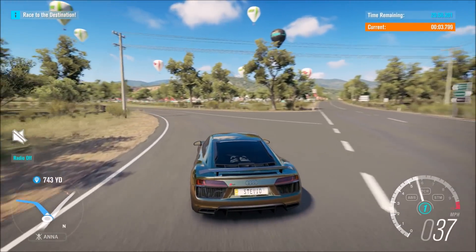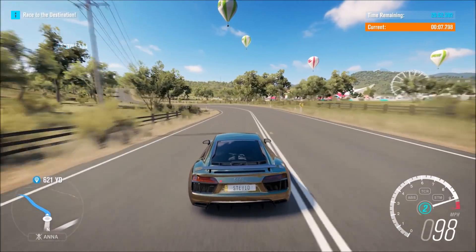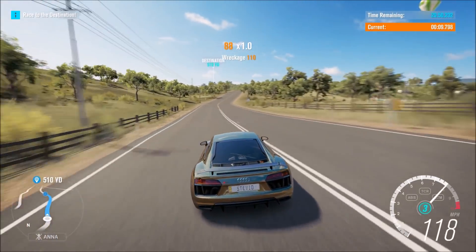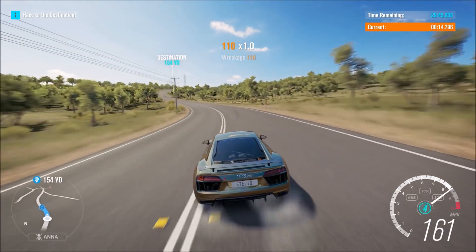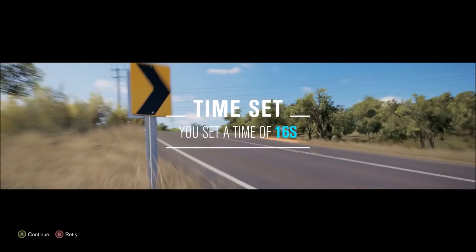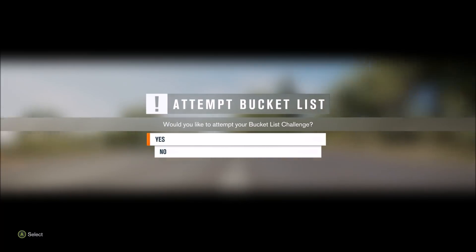Try and do exactly what I did here the first time around when you're setting your time — just go a little bit slower, start a little bit slower, because that way you can just publish it real quick. Then it's going to ask you if you want to attempt your bucket list challenge — when you get prompted, absolutely choose yes, go and attempt it. But the second time around, go as fast as possible, and once you do that, you'll create and complete that challenge and get your reward.